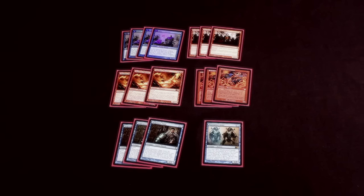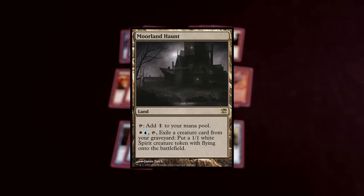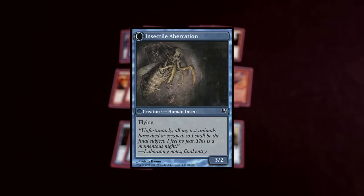Chandra's Phoenix is a recurring threat and is a 2/2 flyer, and flying is actually really relevant right now. The Moorland Haunt tokens are 1/1 flyers, so it blocks them all day. It just eats up all the Moorland Haunt tokens and also trades with the flipped Delver.